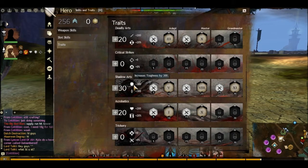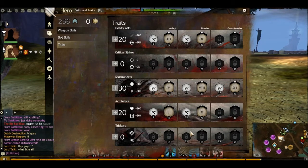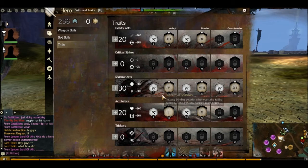Shadow Arts: 300 toughness, 300 healing — that is what we want. Gain 2 initiative when you use a skill that stealths you. But before I go in — use blinding power when your health reaches 25%. This way you don't need to pop your heal to go stealth. You go stealth first, then you can heal and get more stealth while healing. While you're in stealth you gain health, so that's going to put your health up before you even pop your heal.